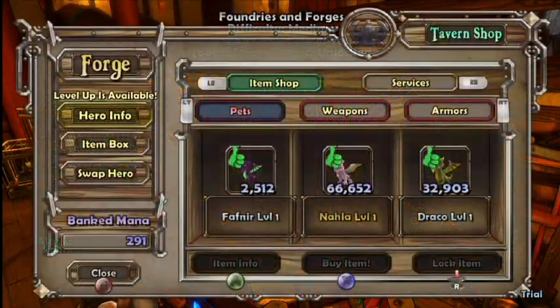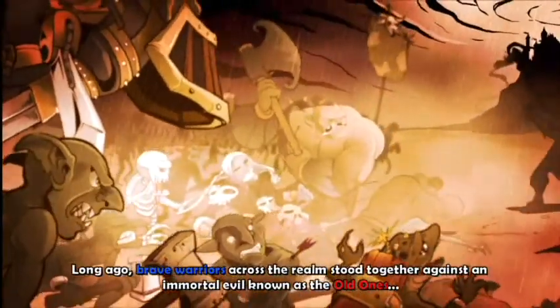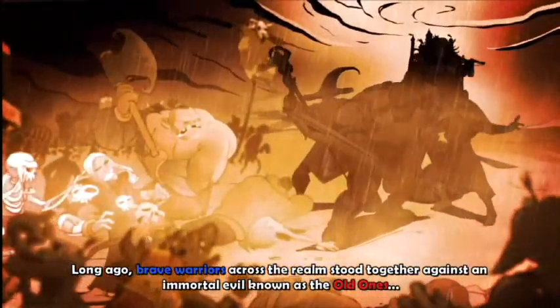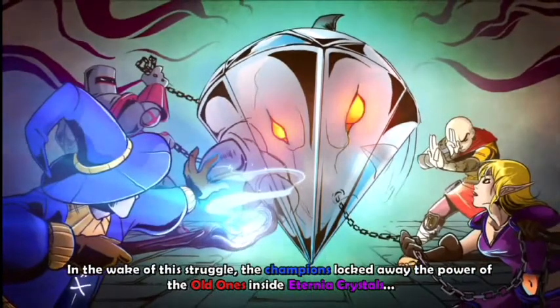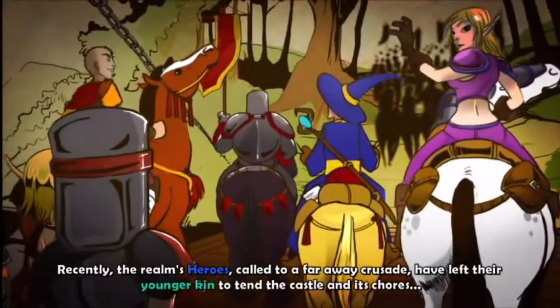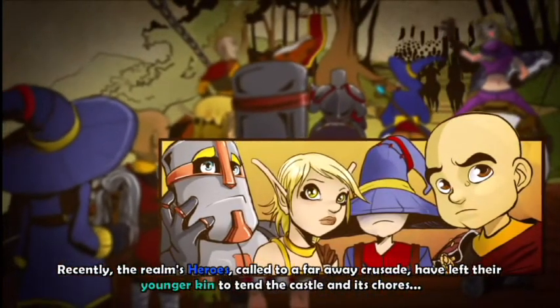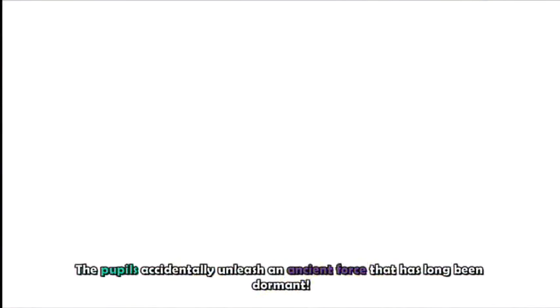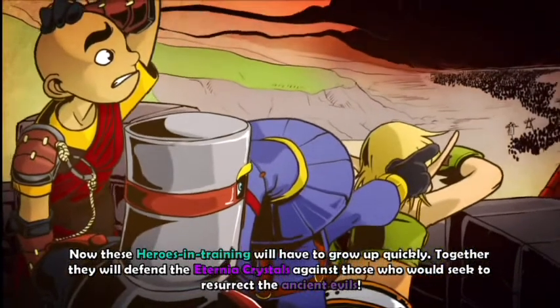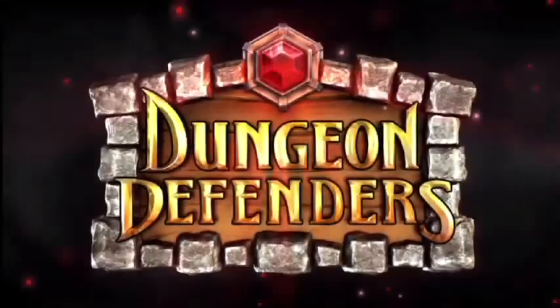These are some of the things you can buy - you can buy some pets as you guys can see, and they are extremely expensive. This is the story: basically it involves this town getting attacked by all these enemies. All these guys have been defending this diamond for centuries, then they go off to fight something and leave their children. The Apprentice guy then knocks something over and creates a portal, releasing all the orcs and enemies to rain down upon the kingdom.